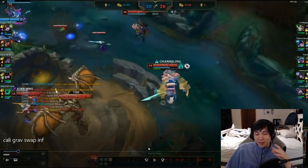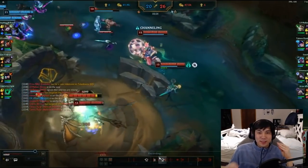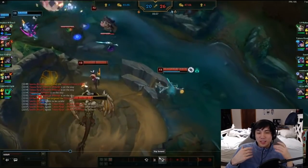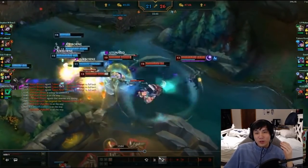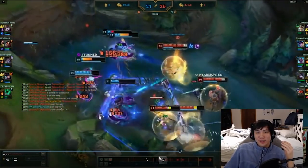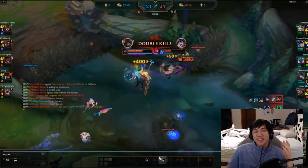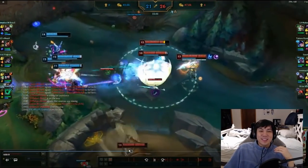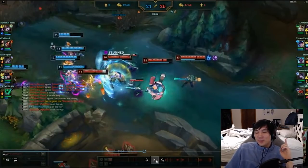This last team fight example shows the late game swap combo of Calibrum Q into Grav, then Infernum flash ulti auto — pretty much the perfect Aphelios combo. When you notice you're low on ammo, it's a great situation to go for a swap combo team fight. Land the Calibrum Q into Grav, then Infernum flash ulti auto to completely take over. When you think of Aphelios, think of these exciting setups — the moment you see the setup, you know you win the team fight.